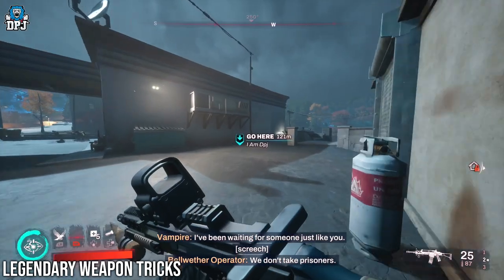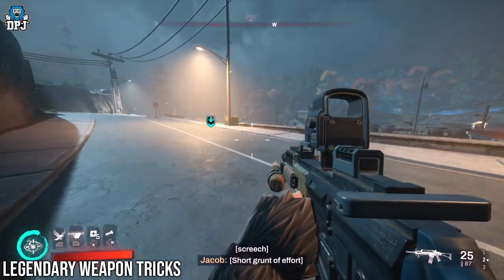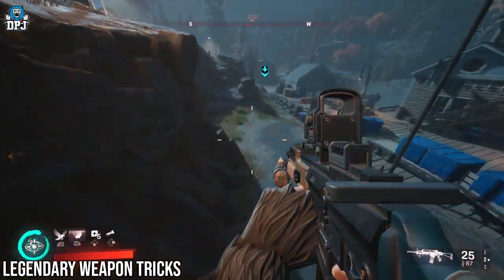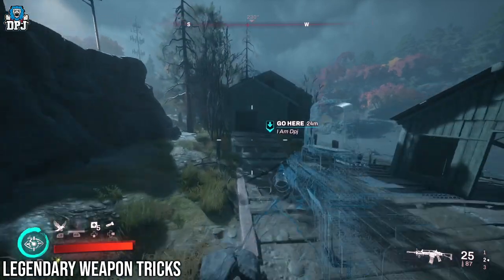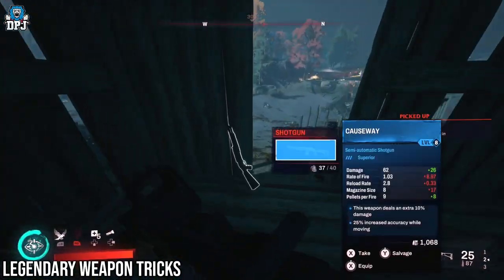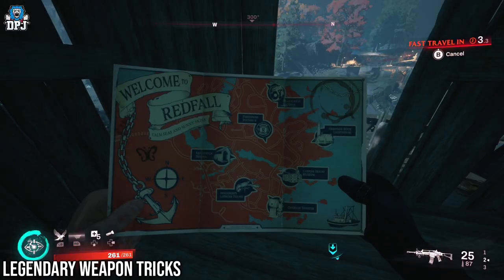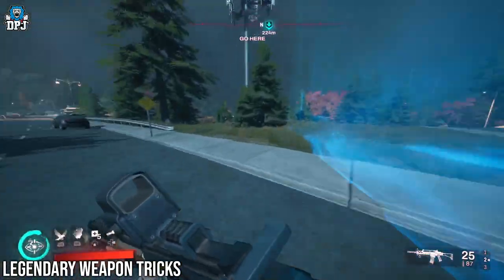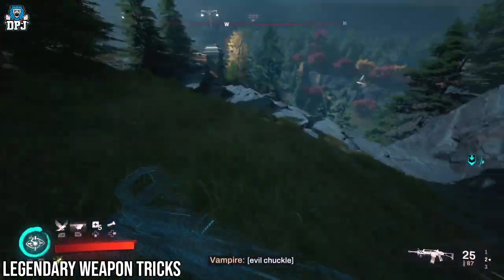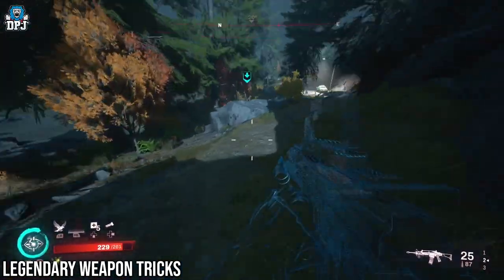So with the guaranteed legendaries out of the way, did you guys know that random weapons scattered around the map — non-legendaries — can actually be rotated and turned into legendary weapons? For instance, weapons that you may find on a floor, not in a chest or a safe or anything like that, these can actually appear as a legendary. If you find one and it isn't a legendary, you can actually have a chance of turning it into one. To do this, once you find that random weapon just lying there, simply fast travel away from it and run back. Also quitting out the game and coming back has a chance for the weapon to change its rarity and actually become a legendary.